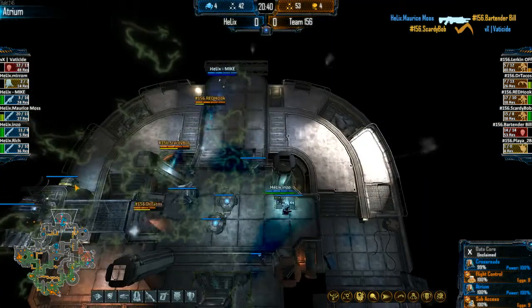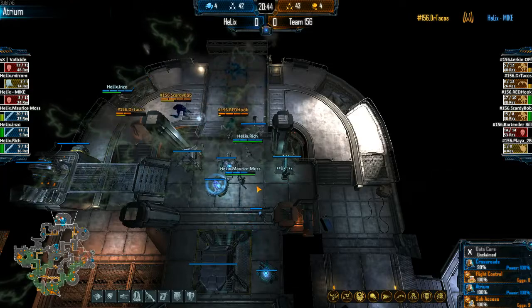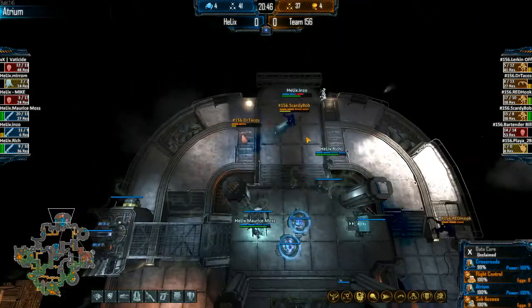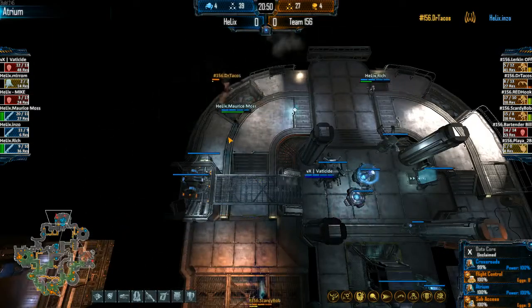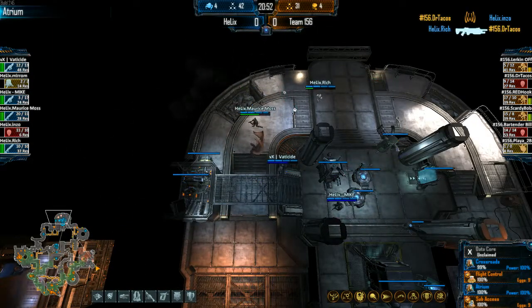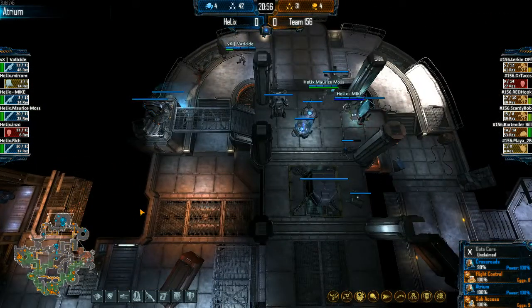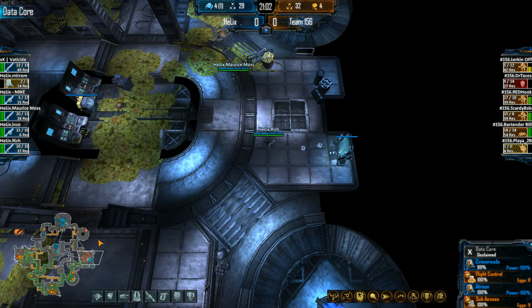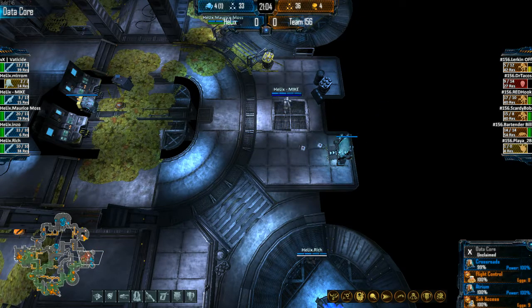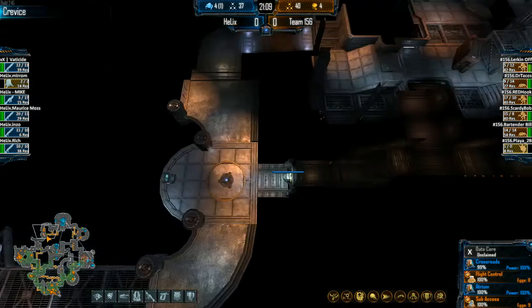Marines still need to push to Ventilation. The OBS is still low in base. Scaredybob, Redhook, and Dr. Tacos — Redhook running out of energy. Dr. Tacos getting pre-drained too — he's one big hit away, probably going to go down. Getting too greedy. When you've got that gas, you always have to be careful about how much to use, because you'll start burning out your ability to fly out of the room — which happened right there. He used too much gas and the Marines made him pay.